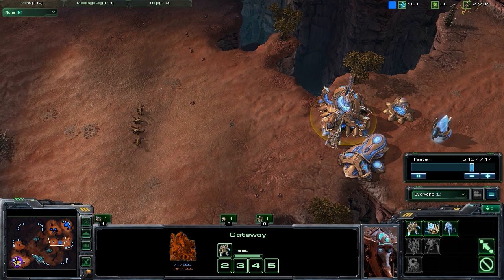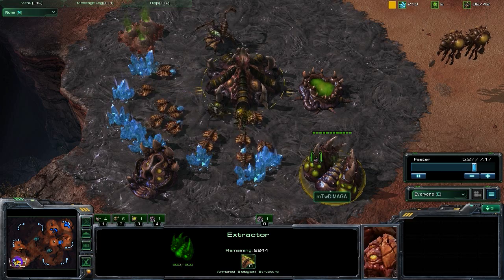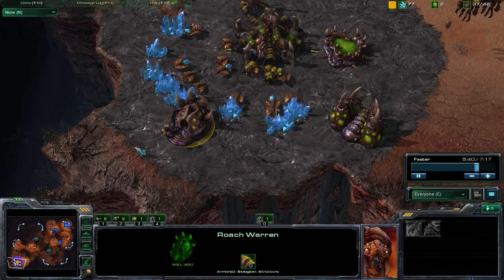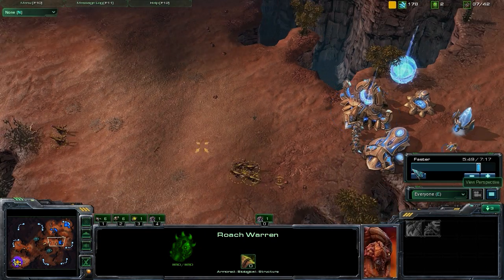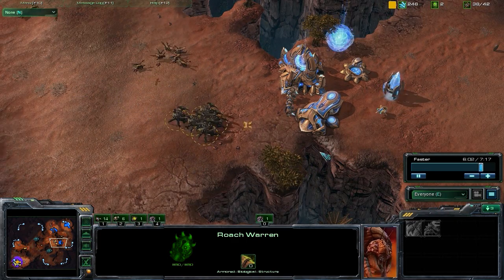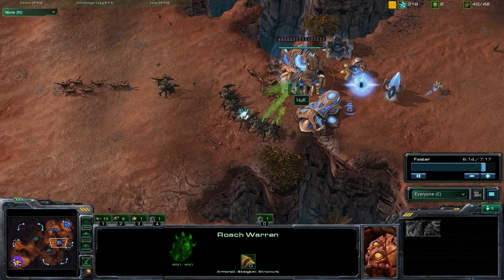We want to add roaches into the mix. We went with that 14 pool and 13 extractor, and as soon as we had the minerals we got the Roach Warren after bringing out a couple of Zerglings. Getting roaches is pretty standard versus Protoss — roaches are just so strong versus gateway units. Once you get that speed upgrade too, they do pretty well against Stalkers and are much more effective versus Zealots.